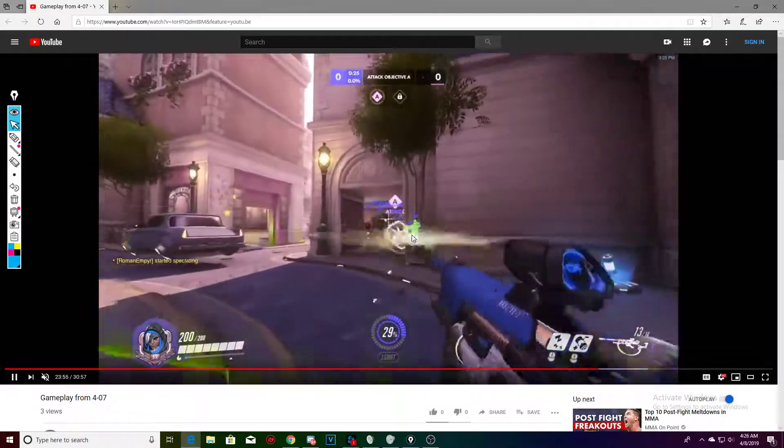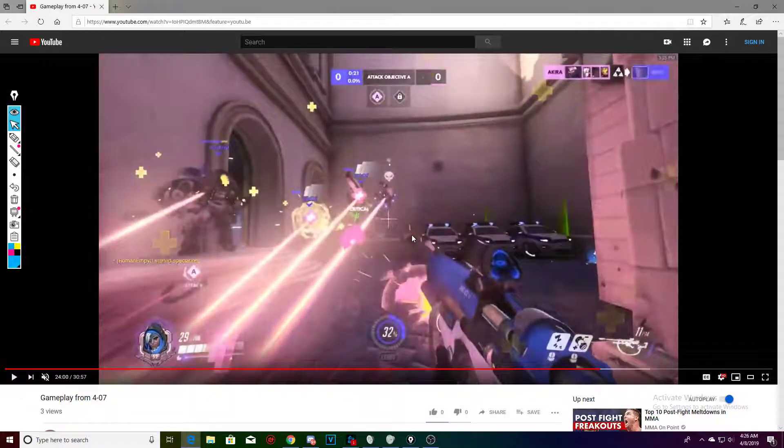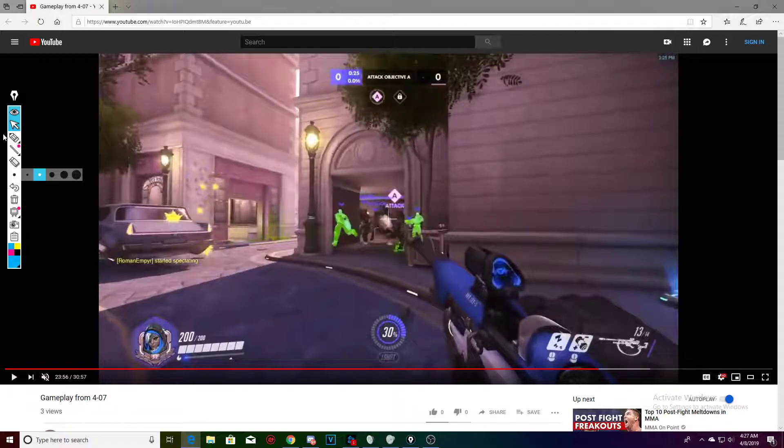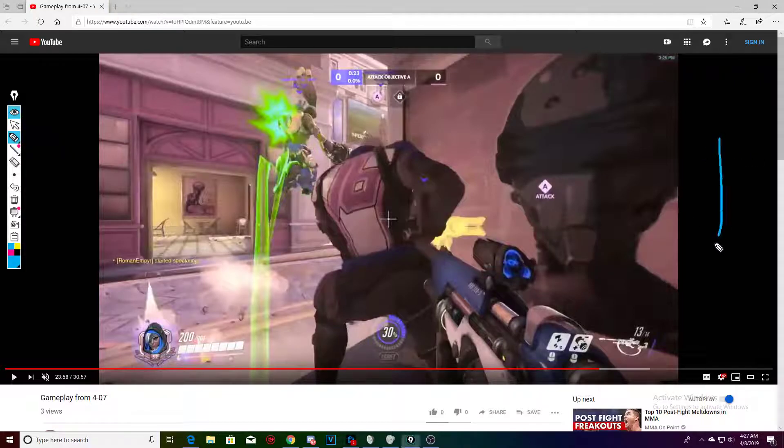This is when you all need to be grouped. Don't sit back there. When your team tells you they're going to push together as a squad, there's no reason for you to be all the way in the back — especially when you have to cross their team. When you have to cross their team, you're the easiest target; they can see you and pick you off. Reinhardt is already here, your Zarya is right here, your Lucio with speed is right here, and your Soldier has a sprint. He's not going to be in front of you for much longer.